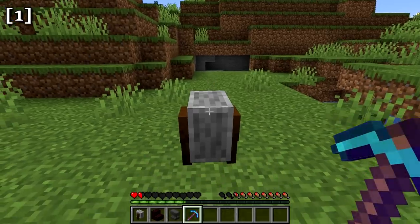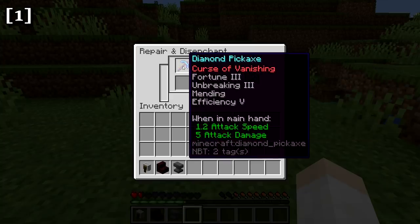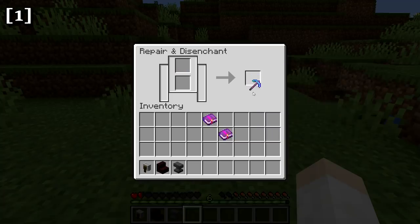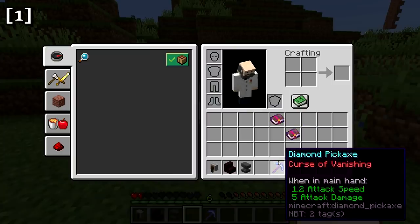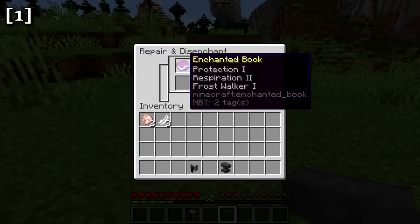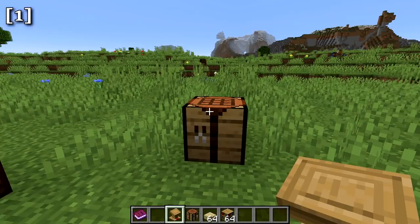The grindstone can also disenchant items. Placing an enchanted pickaxe in the grindstone removes all enchantments except curse enchantments like Curse of Vanishing or Curse of Binding. When enchantments are removed, you get XP back based on how good the enchantments were. You can also use it to disenchant books — converting an enchanted book back to a normal book. In villages, the grindstone is used by the weaponsmith as a workstation.